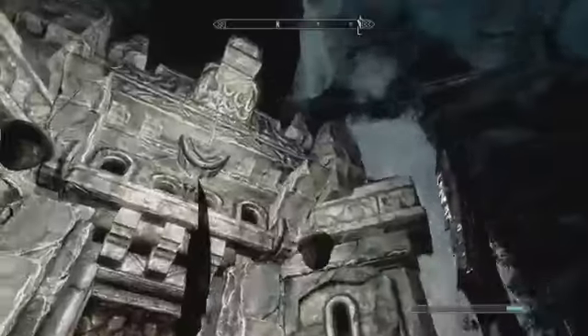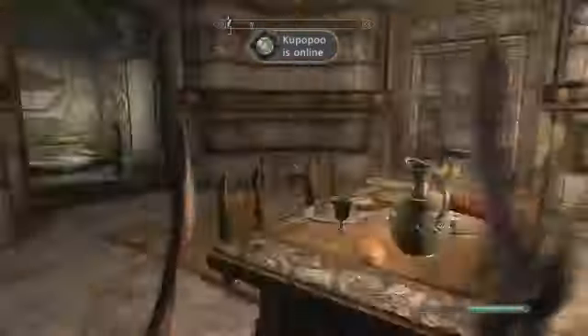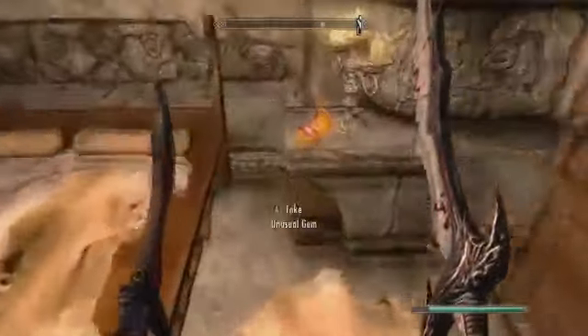For the sixth gem, go to Markarth and enter the Treasury House. Then just go up these stairs and try to follow the exact path I go. And there's your gem.